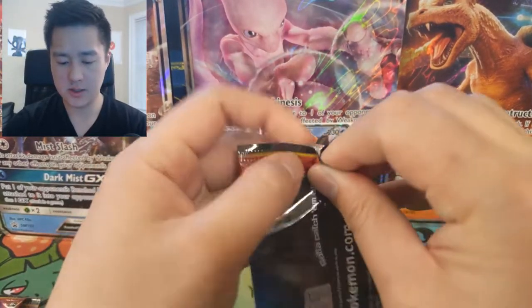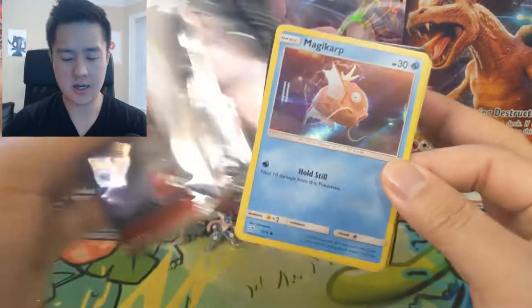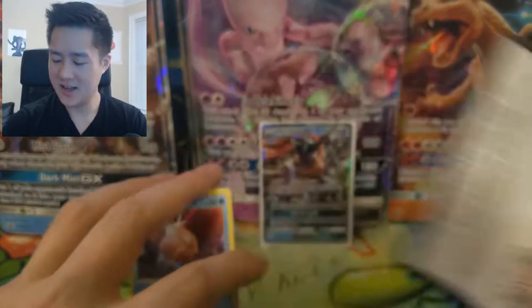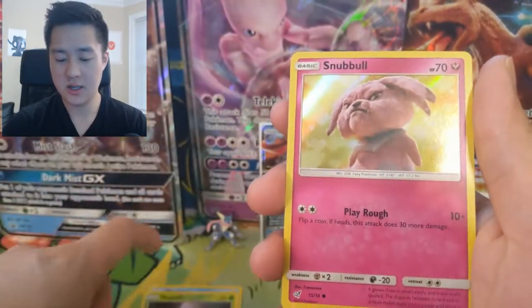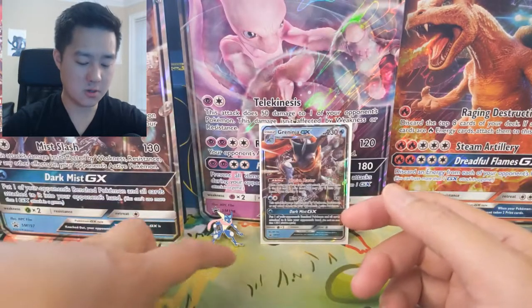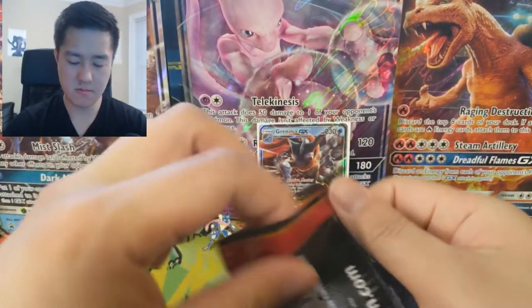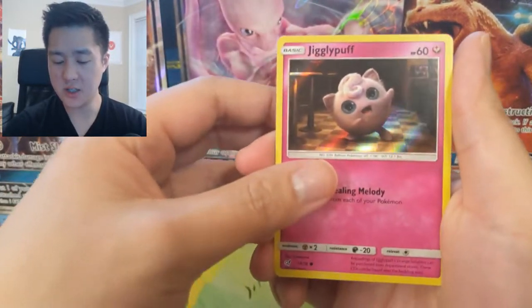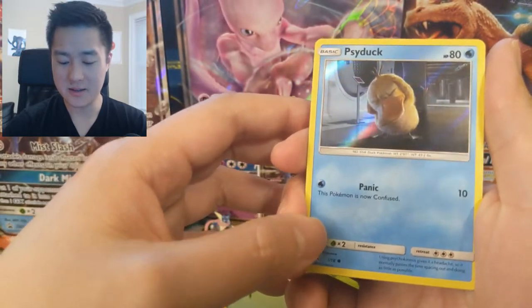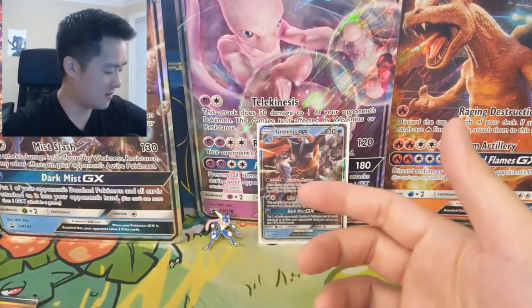Let's wrap up the video by going into the Detective Pikachu packs — we have five of them from this box. First pack: Magikarp, who's always been a strange one and never has useful attacks. Also Morlul, Snubbull, and Ludicolo — big fan of Ludicolo. Next Detective Pikachu pack: Jigglypuff, Psyduck — this Pokémon confuses itself — another Magikarp, and Mr. Mime, the creepiest card from the movie in my opinion.